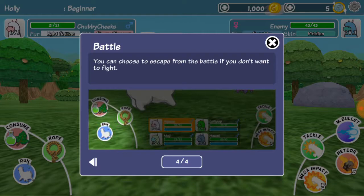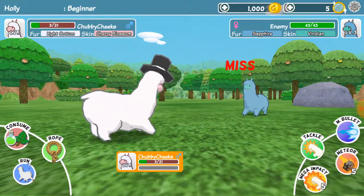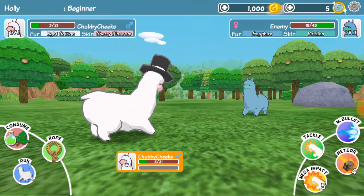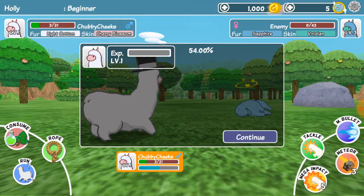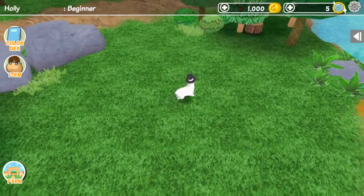Choose to escape from the battle if you don't want to fight. Alright, let's start. Tackle! Oh! Miss! Oh no, we're gonna lose! Let's use Meteor! Let's use Meteor again! Keep missing! Yes, we won! Woohoo! Level up! Maybe we should have used the rope. Uh-oh, sorry about that.